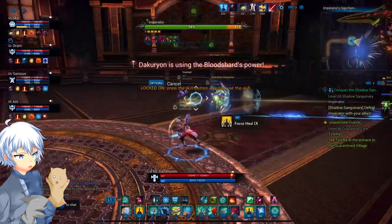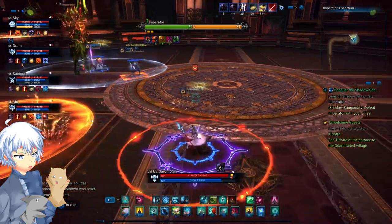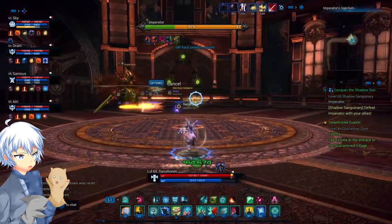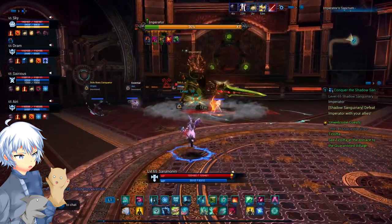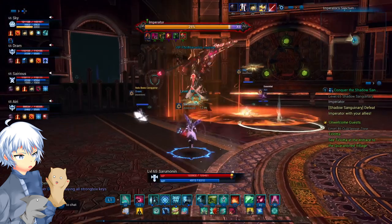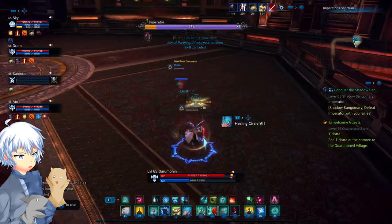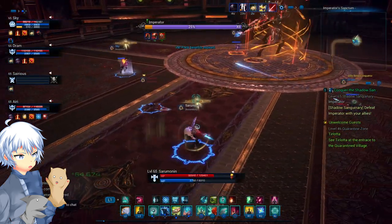Now the double circle mechanic: the person furthest from the boss will always get this mechanic — always. The first AoE is a big red circle, which is standalone, and you can just move out of it or use your non-iframe escape. The second one you will need to iframe right as the red circle fades, so just pay attention to the outline of the circle and when it fades, just iframe out of it. Sometimes he'll target everyone with a circle and you'll need to iframe it — that's the only way. If you're a healer, prepare to heal everybody.